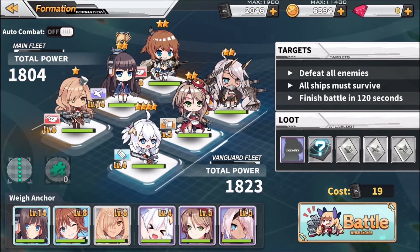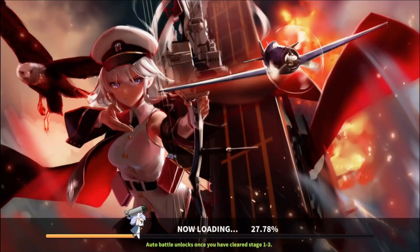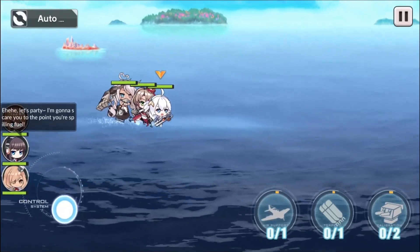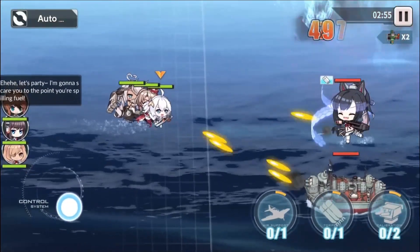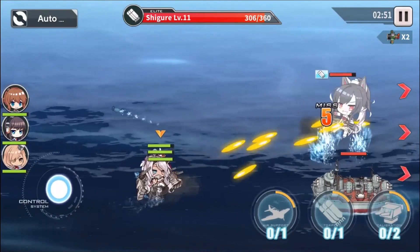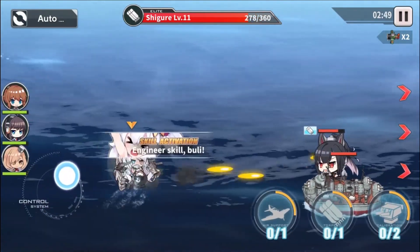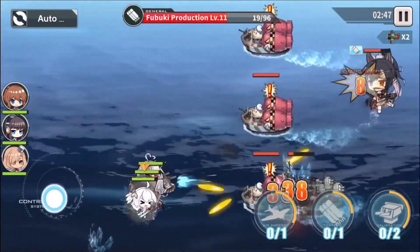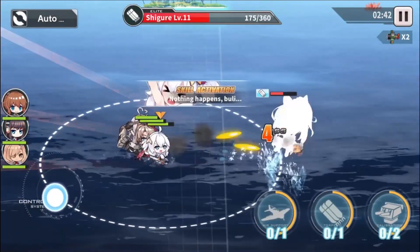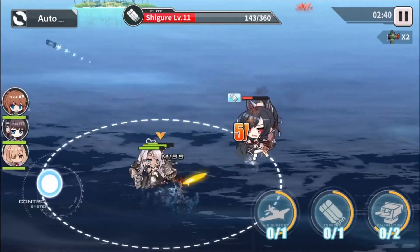Your characters gain level and experience through simply playing the game, but there's also a dorm system. You can buy snacks that give you a pool of experience that will go into whichever characters you're currently leveling up — I'll show that to you in just a bit. My dorm is not decorated at all, and I know some of you are going to say 'Coolio, why is your dorm not decorated? All of your waifus are going to be so mad at you because you did not decorate their house nicely enough.'